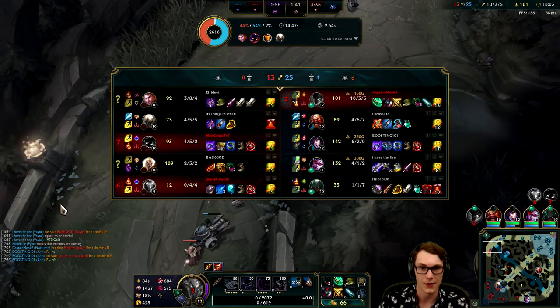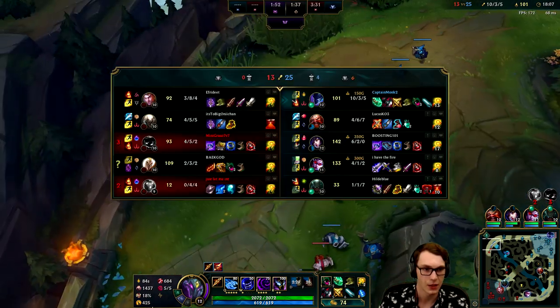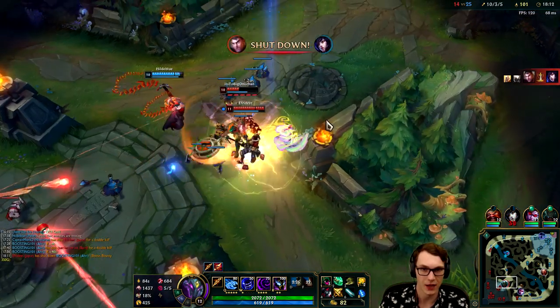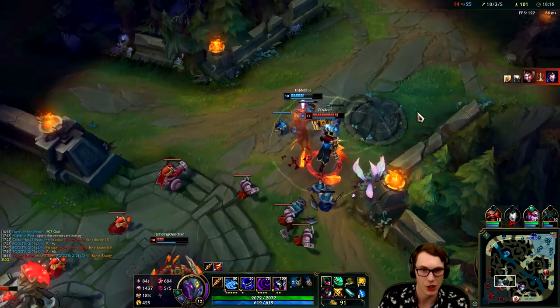Let's return to the top lane and just maximize my farm for the next little bit. The Rift Herald is still on the map but it's not gonna last - looks like the team's kind of running it down. Pike already used his ultimate and did not get the kill.